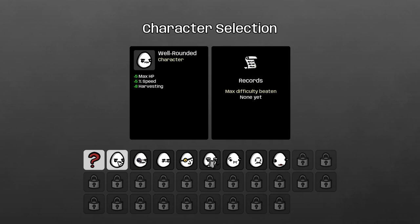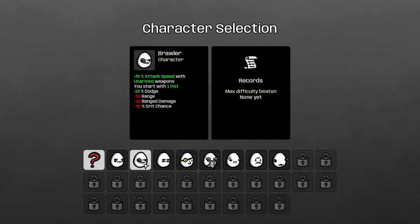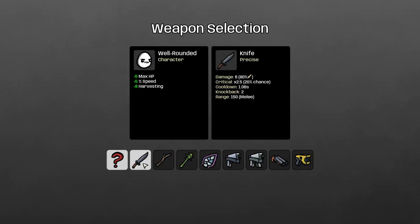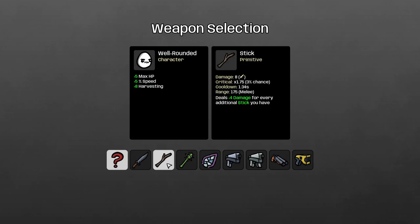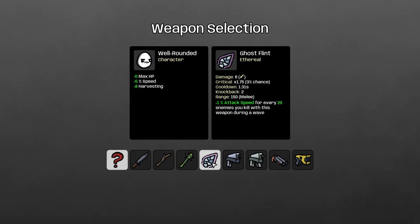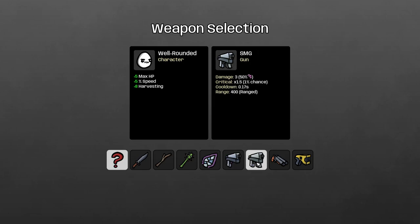We'll start as our well-rounded egg boy here. We get plus 5 maximum HP, plus 5% speed and 8 harvesting. We've got a bunch of different characters to play, but let's just go with the well-rounded. We can pick our starting weapon here. So we've got the knife, the stick — deals 4% extra damage plus 4 damage for every additional stick you have — the Cacti Club, where hitting an enemy spawns 3 projectiles, the Ghost Flint, the standard pistol, standard SMG, standard double-barreled, and a taser.